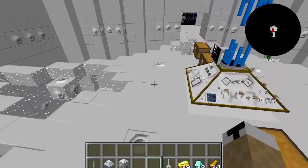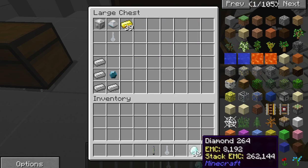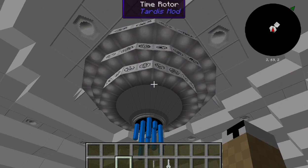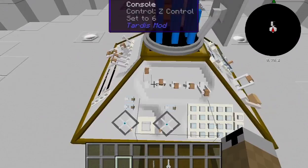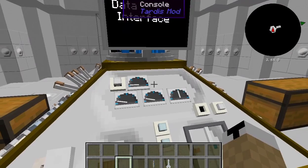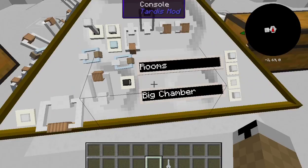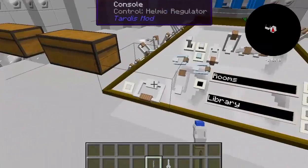Now for the fun part — flying the TARDIS! It's really a lot easier than it seems. First thing you've got to do is come up here to the console. You've got your console, your energy gauge, rooms counter — and it tells you that you can have 30 rooms. Let me show you the giant chamber because that is the one I like the most. Big chamber — there we go — boom! Look at how huge that is. Imagine 30 of these.